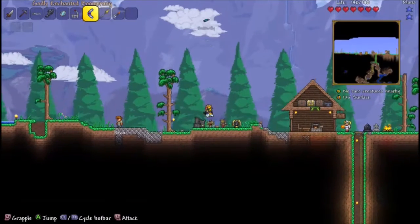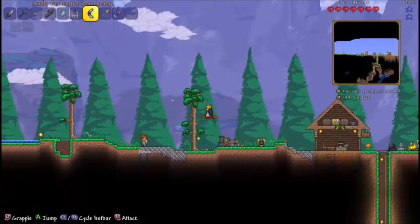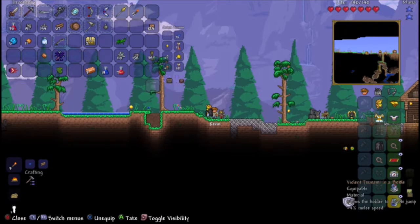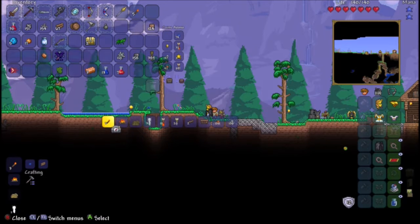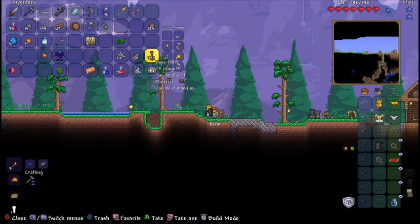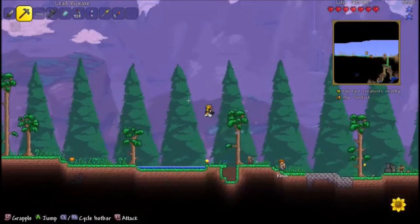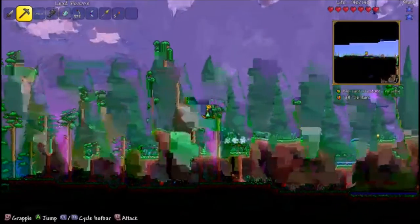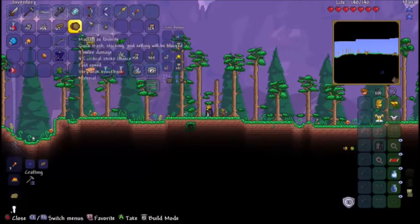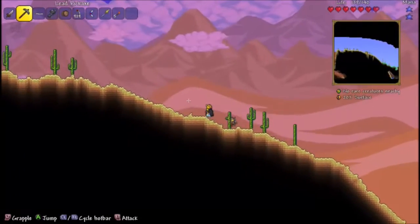Today we're going mining somewhere we haven't been much - the Underground Desert - so we can get new ores and possibly make some pants for more defense. I also realized you can take these accessories off and they'll still work, so more room. I got a Cloud in a Bottle, which gives me another jump - so I can triple jump now! I'll keep the Cloud in a Bottle on. You can find that in chests. We're heading to the desert now.